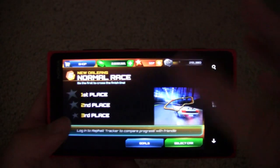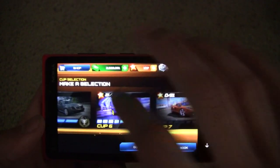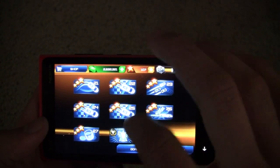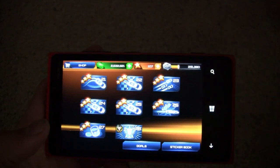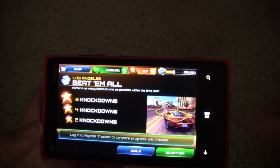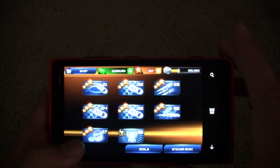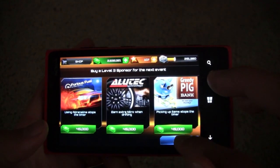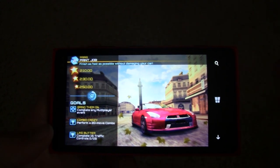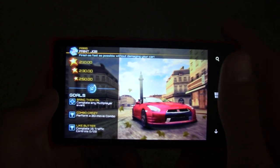The variety of race types is also really great. They have normal races, elimination races where you have to avoid being last because the last person is eliminated, and knockdown races where you have to take out your enemies a certain number of times. The coolest mode is paint job, where you race against the clock but get time reductions for touching side walls or crashing — it actually encourages you to drive really well. That's the most fun mode I've found.